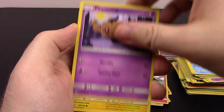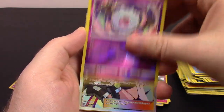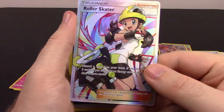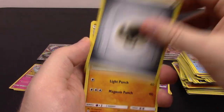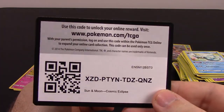Next is Rowlet, Phantump, Magnemite, Lillipup, Trapinch, Woobat Reverse Holo, and Roller Skater Trainer Full Art — that looks super cool, I love Full Art Trainer cards, that is awesome. Steel Energy, Pangoro, Rapidash, Vibrava, and the code.